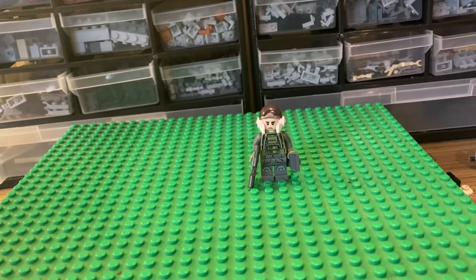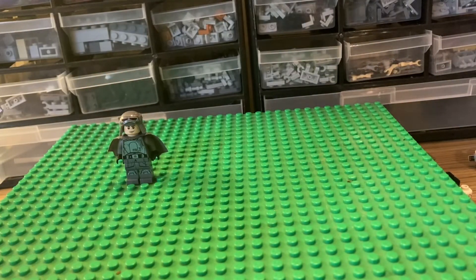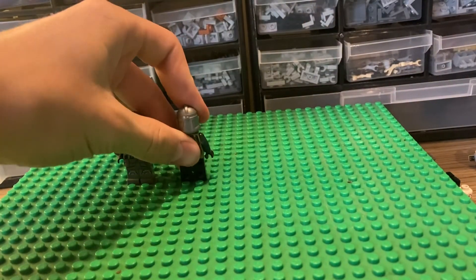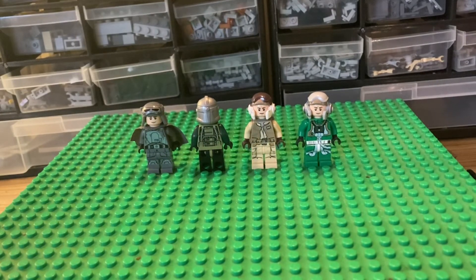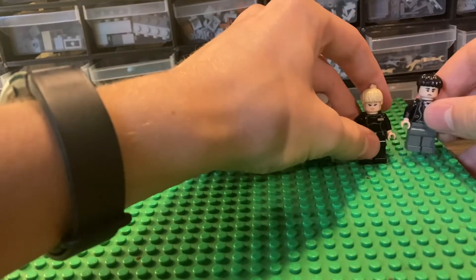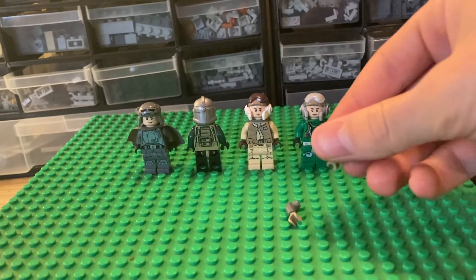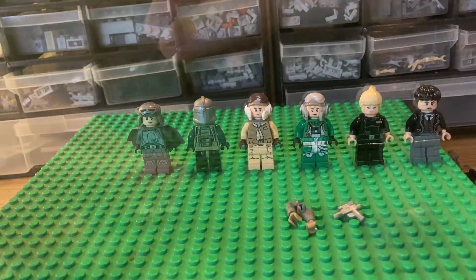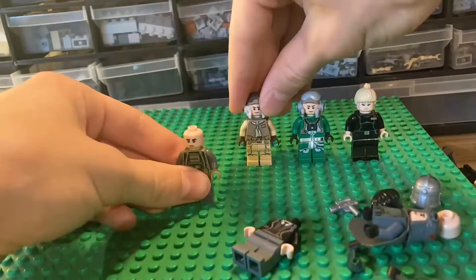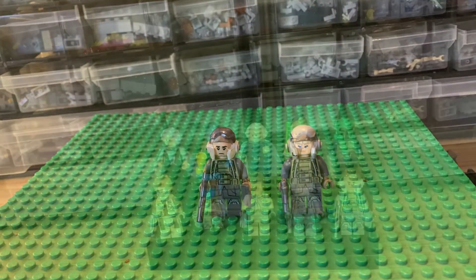These two militia troopers are pretty much the same. For those I used the legs from Mud Trooper Han Solo, a reversed torso from Commander Cody, helmets from this Rebel Trooper and A-Wing pilot, and whichever heads you want — I used some from Credence Barebone and Juno Eclipse. They both also have dark blue-ish grey arms with dark tan hands, and whichever accessories you like.